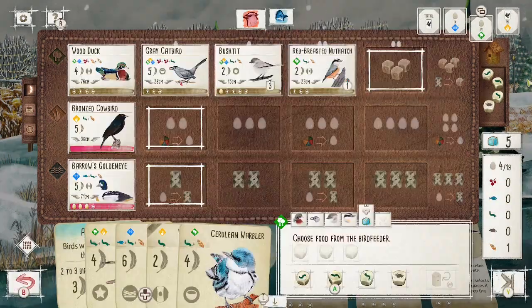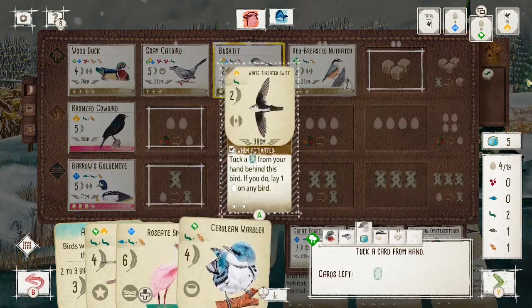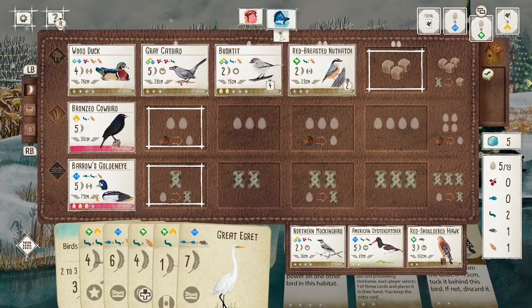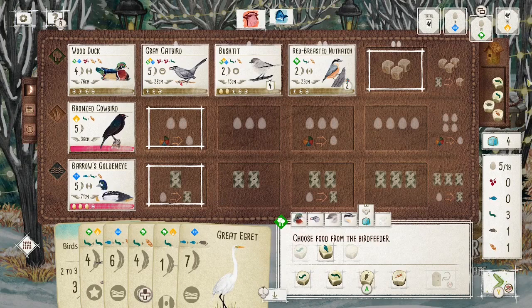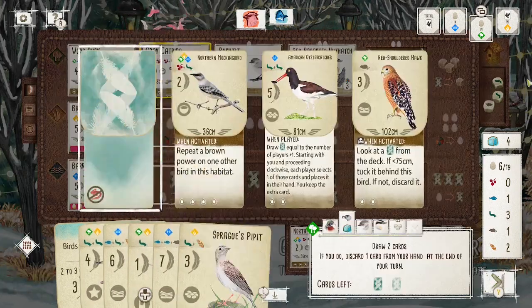Another bird that comes up in the tray that is really strong when running a Forest engine is the Great Egret. With these double birds, you're going to have so much food left over generally at the end of the game. Being able to play something like the Egret with the Spoonbill — ordinarily getting that six food to spend on one turn can be really difficult, but with this Forest engine I'm getting three food a turn and can reset the bird feeder almost every turn. So really at this point I'm just looking to cycle through this deck and get as many of these big-point birds or bonus-point birds as possible.